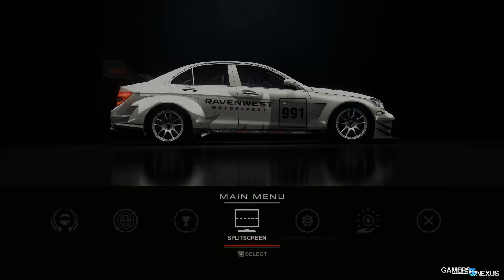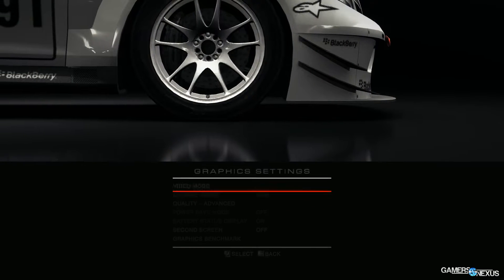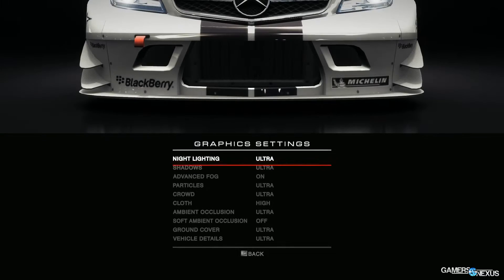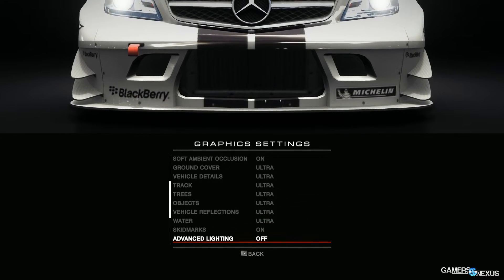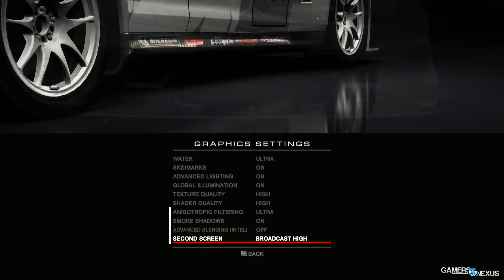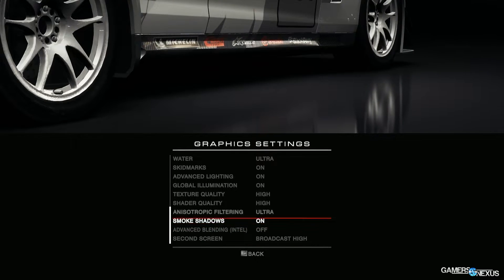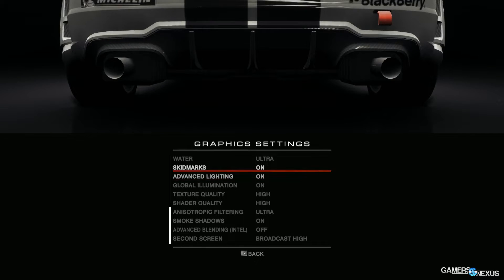Grid 2 introduced some new graphics technology. Codemasters partnered with Intel at the Haswell release — it was brand new at the time — and they introduced some cool stuff on the graphics side, for example self-shadowing smoke. It was interesting technology. Grid Autosport has continued the trend; they are partnered with Intel again, but it's not that exciting this time. The graphics do look great though, and the partnerships aren't as exclusive, which is good for users of all hardware.